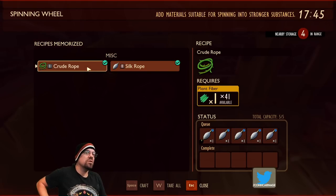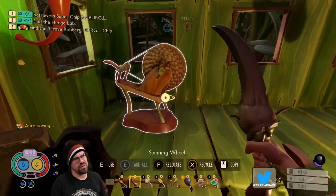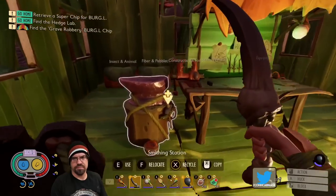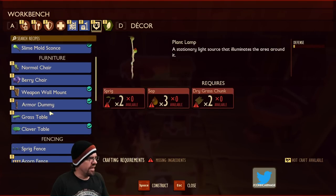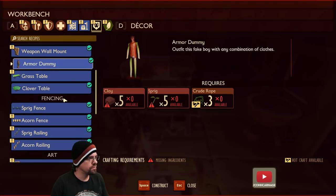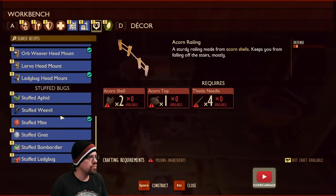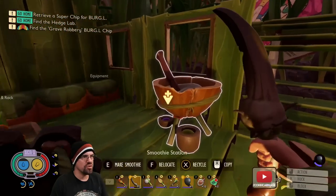Look at that — interesting. We might want a couple of those. Armor dummies — cool. Displayable snooter.